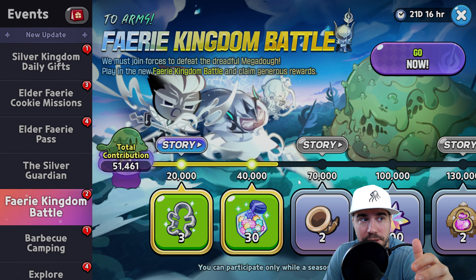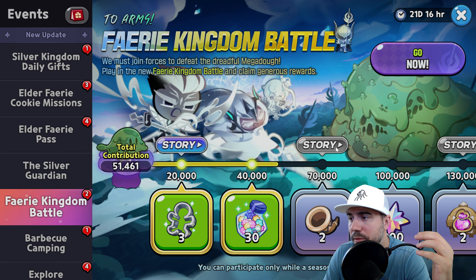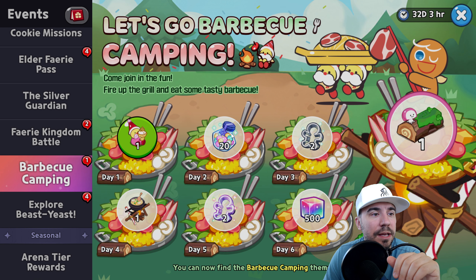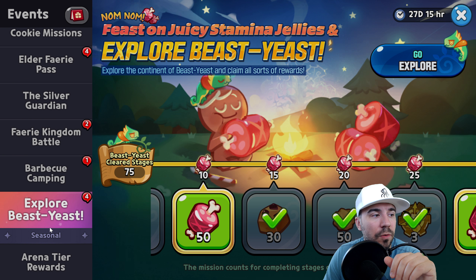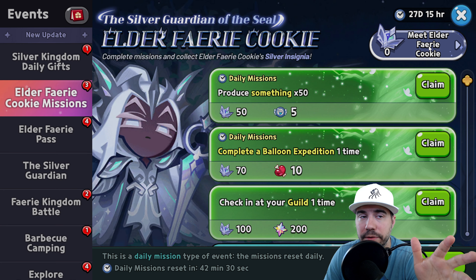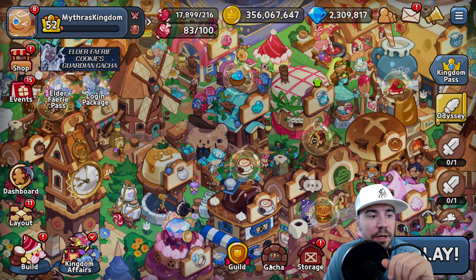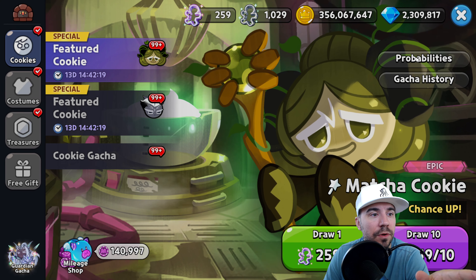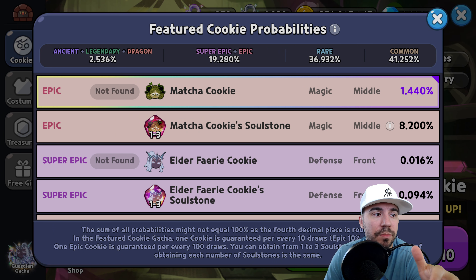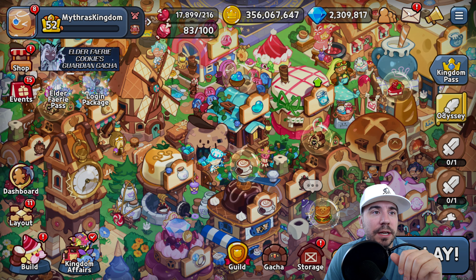I've only accumulated 51,000 total contribution so far, so make sure you keep doing kingdom battles. We have a great starting guide for the Fairy Kingdom Battle to help you succeed. Other events will also pop in, including Beast Yeast. Don't forget that in the general gacha, Elder Fairy is already available at a 0.016% chance with a boosted rate, so regular gacha pulls can also help.